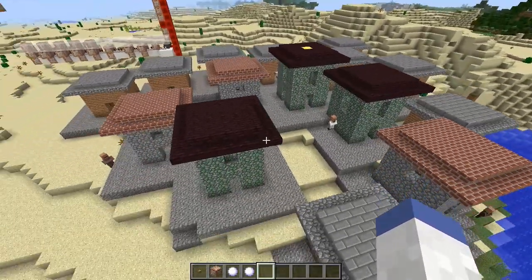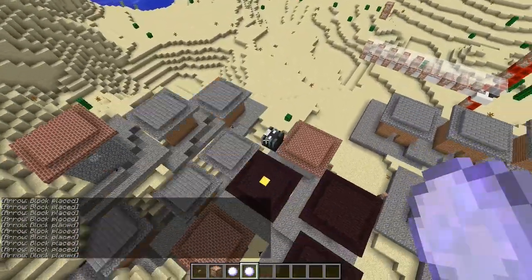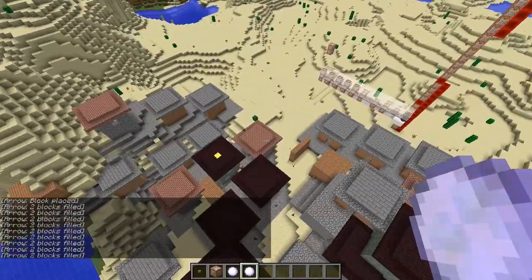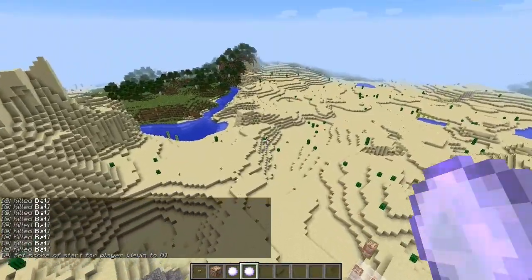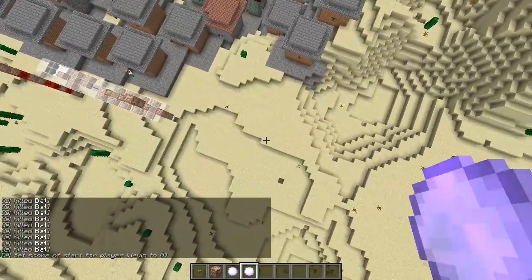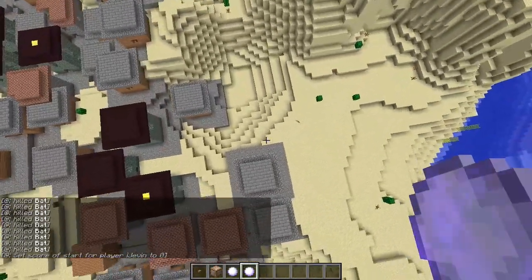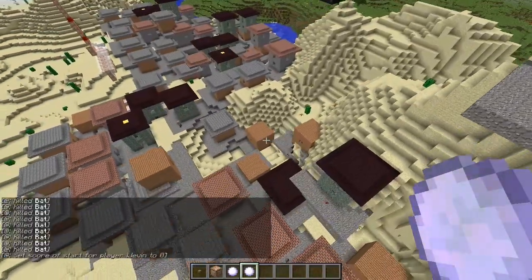I just built a village! Let's see if the command works again — yep, every time you throw a snowball you can make a village. It builds where you're standing, so if you stack them you just build on top of each other. You can literally just make cities by doing this — city done right there!